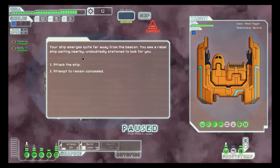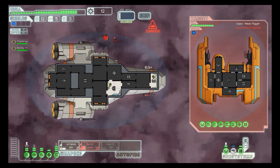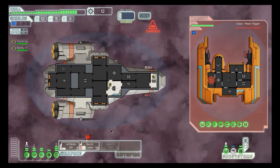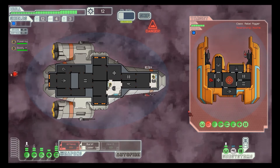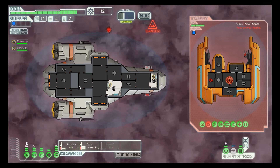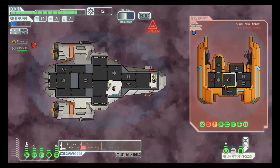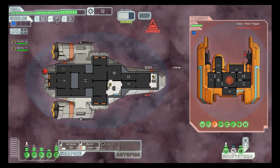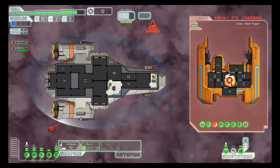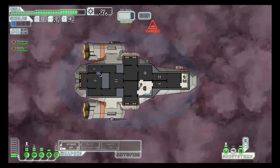Your ship emerges quite far away — you see a rebel ship waiting nearby. Take him on. Screw it. Shield. That thing is annoying — please make it stop. Are you kidding me, I missed? Come on — oh, we got him! Yeah we did. Drone parts, awesome.